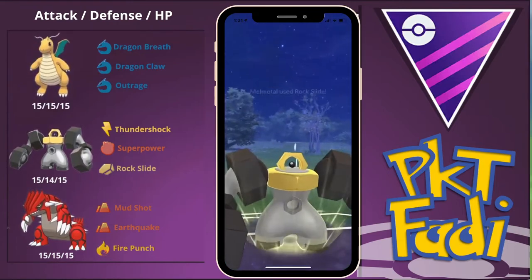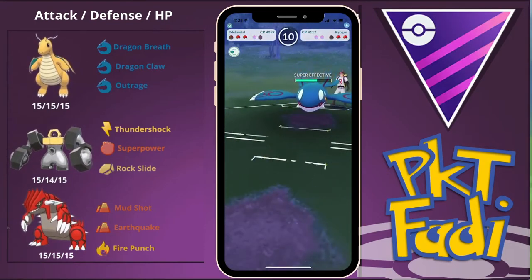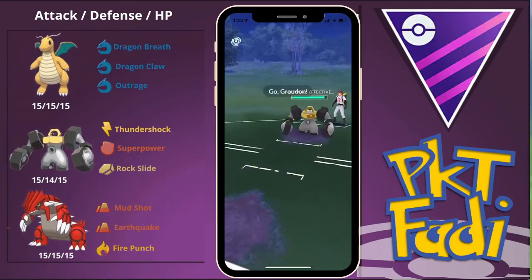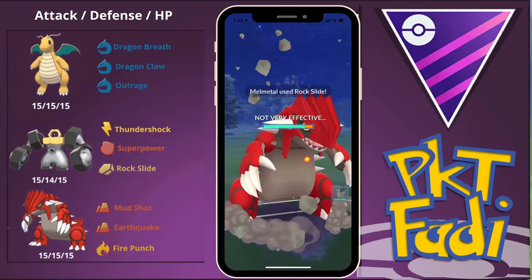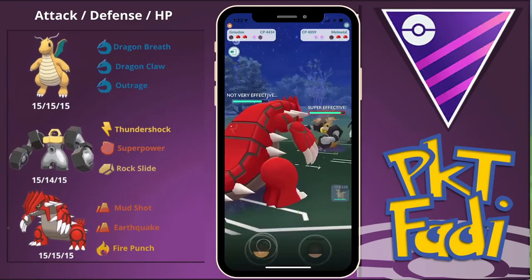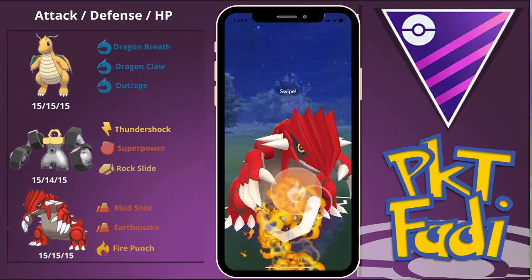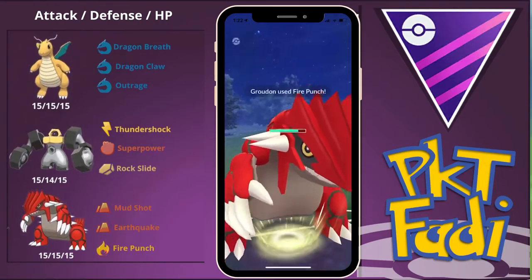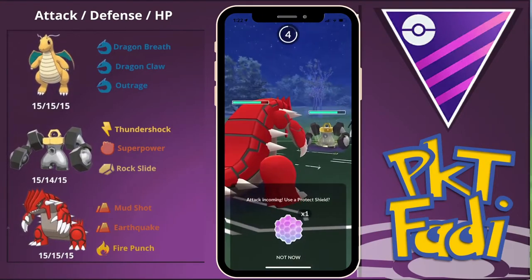Kyogre runs either Blizzard or Thunder as its second move, with its first charge move always being Surf. So if it is a Blizzard, we're looking good. They quickly swap out into their Melmetal, and this is where Groudon puts in the work — this is my favorite part about using Groudon. I've seen a lot of people use teams like mine but with an Excadrill instead. I think Groudon does much better versus the Melmetal matchup, because it's not a part Steel type, so Earthquakes, Superpowers, and similar movesets will not be doing a lot of damage to Groudon. We're going to go for a Fire Punch here, and now we are both even on shields.